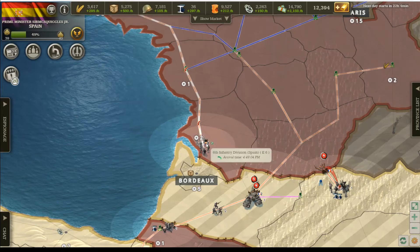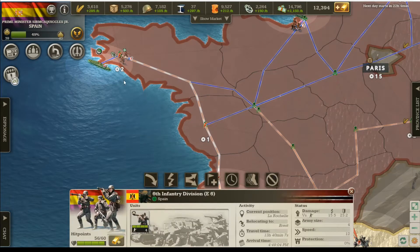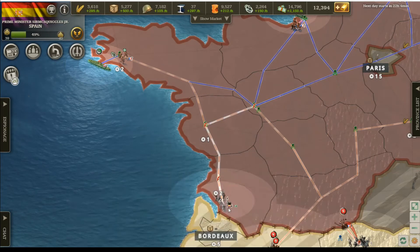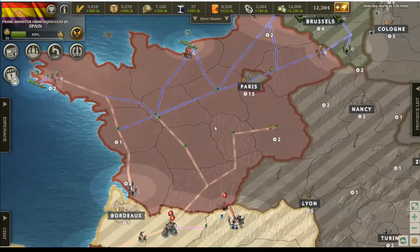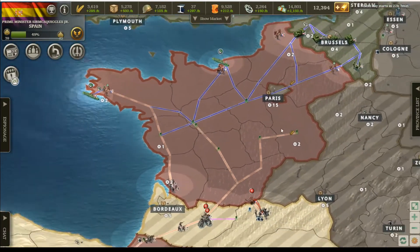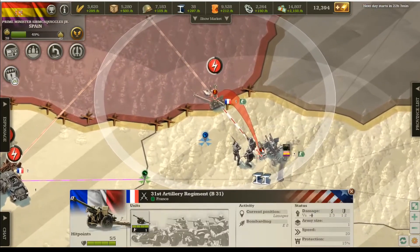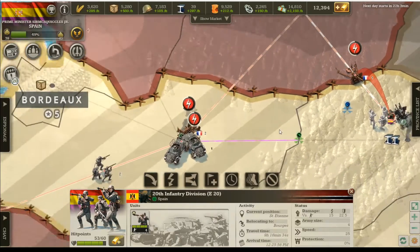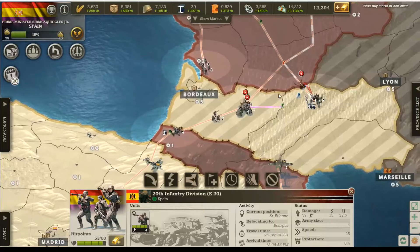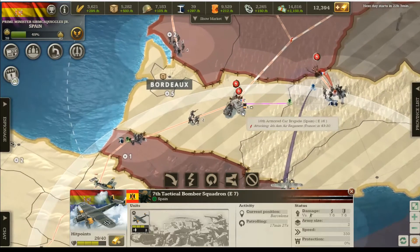I had eight units over here and now I'm sending them over here and four more over here. Basically it's just a quick grab to gain as much land as I can before everybody else gets them. They seem to have some artillery left, which is going to get quickly dispatched, because not only do I have infantry coming towards them but I have two bombers patrolling right above them very soon.